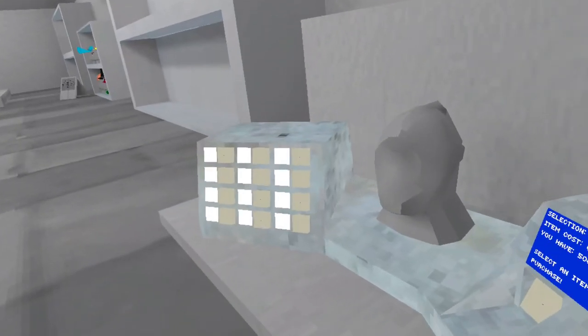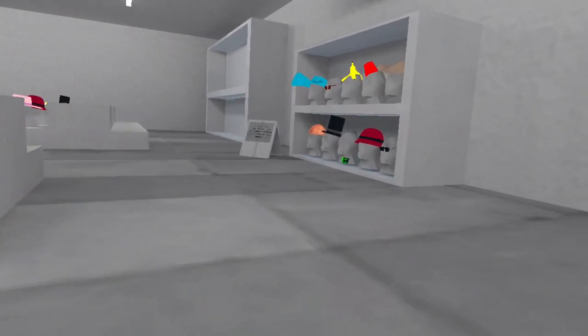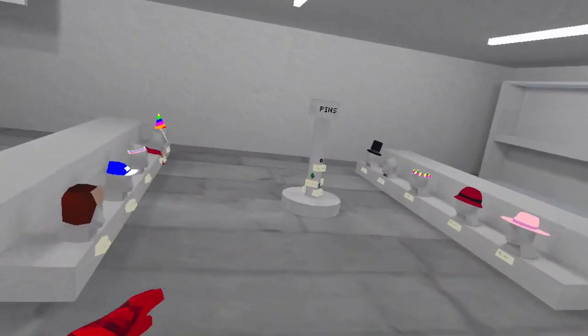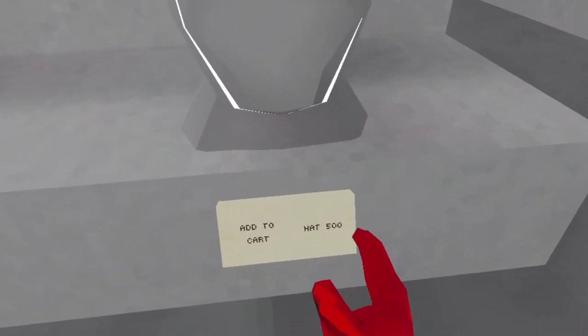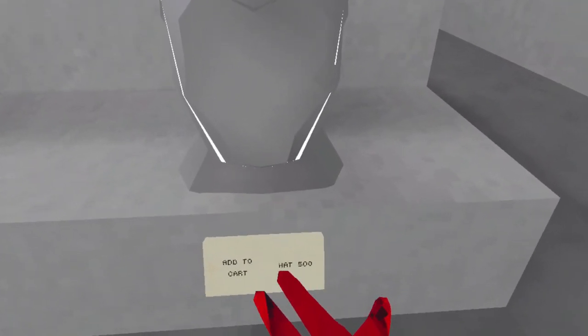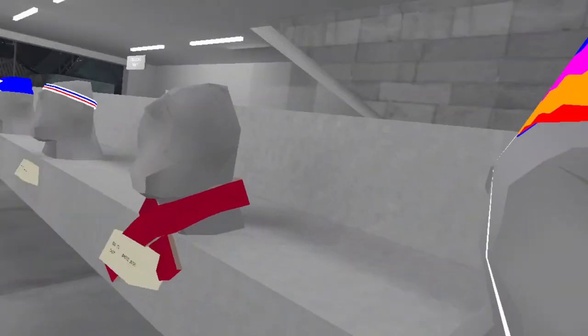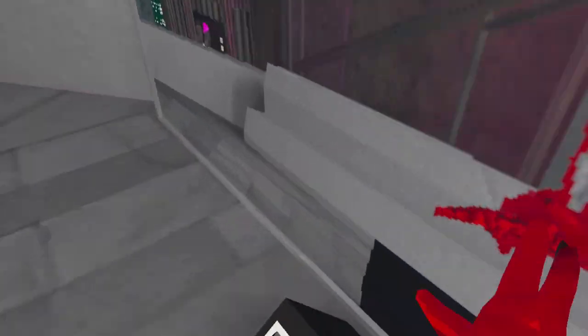I spent almost all of my money and bought some hats. I'm gonna show you guys what it looks like to buy some hats. You're gonna go find a hat that you like and it'll show you the price — like this is a badge, you can select one like this. Party hat — this is only 500 shiny rocks. If you want to buy it, add it to your cart, and add as many as you think you might want to buy. Then, once you're done, come over to the mirror and you can try them on.